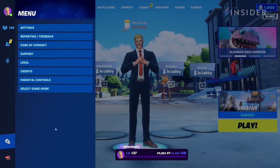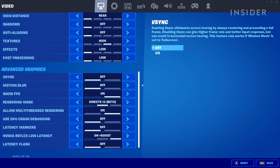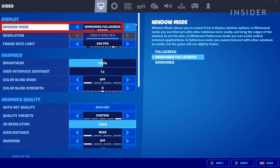You can use these settings to change the size, shape, and color of the crosshair. Unless you use the DirectX 12 rendering mode, this crosshair may not appear until you change your video settings to windowed fullscreen mode.